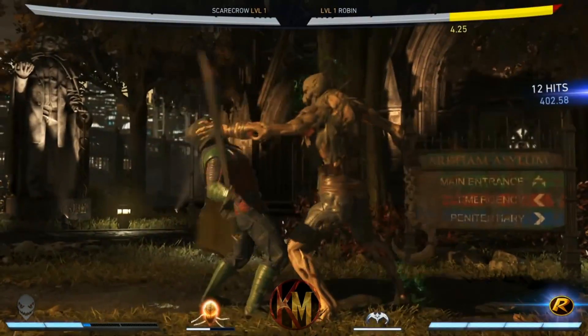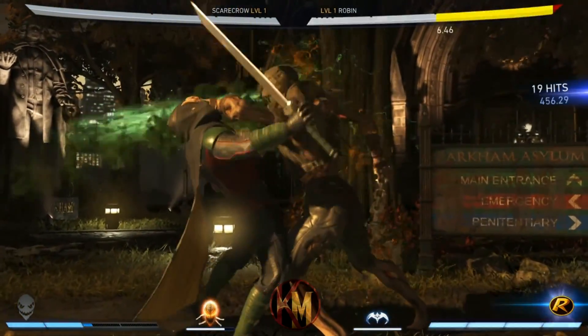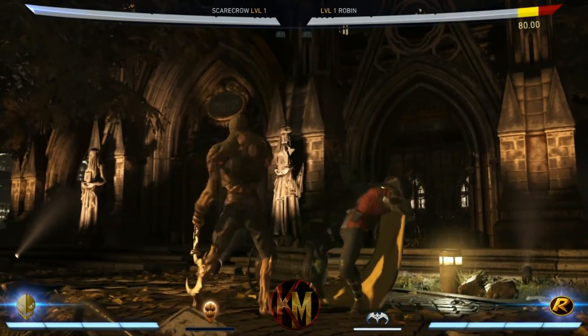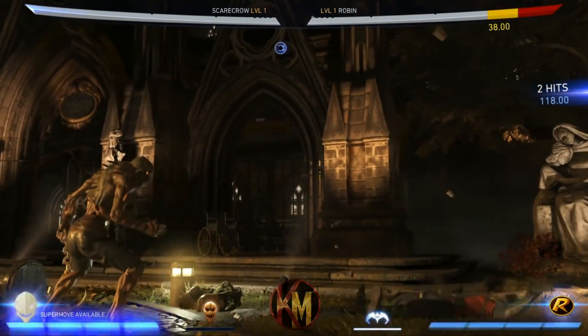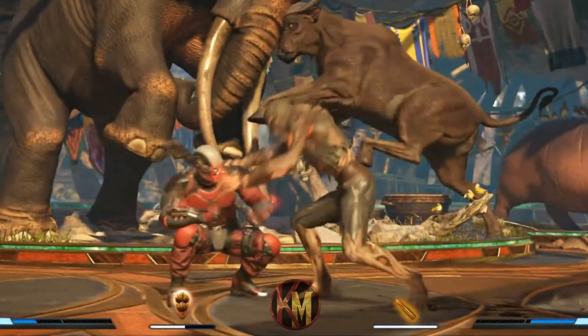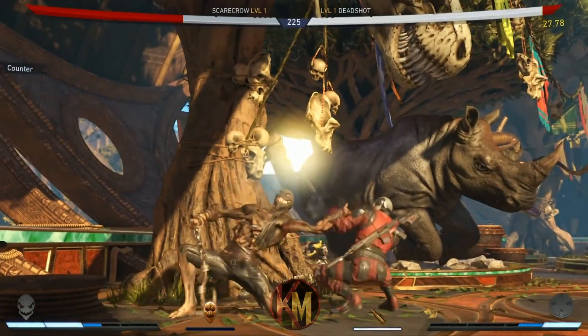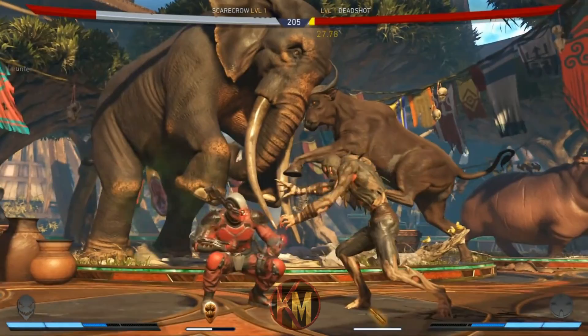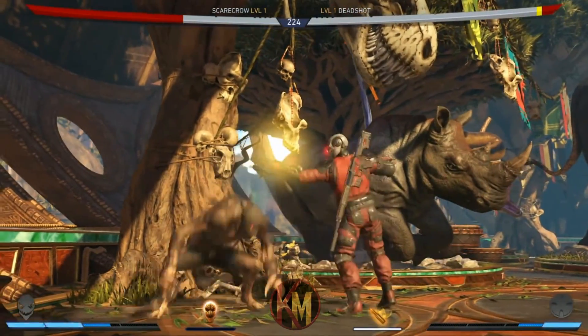The sickle toss has brilliant range, and on meter burn will re-stand the opponent, eliminating their wake-up. Down back 2 is a wave that destroys enemy projectiles — meter burn this to hit twice. Down back 3 is a close range blast that is somewhat safe on block at minus 8 with minor pushback, and can be used to make your combo strings or normals slightly less risky. This can also be performed whilst airborne.